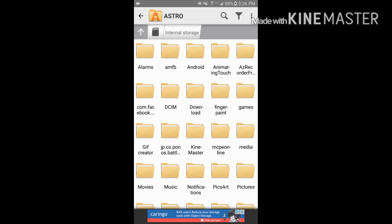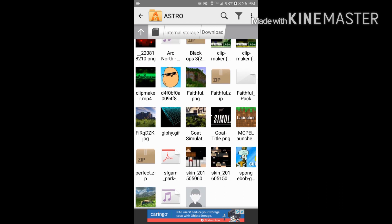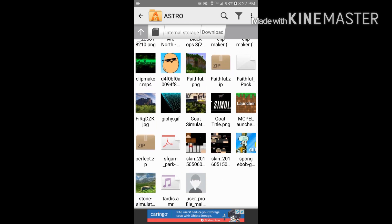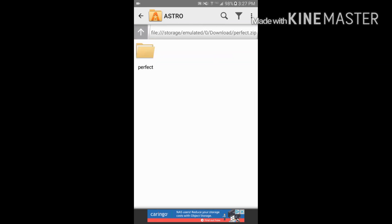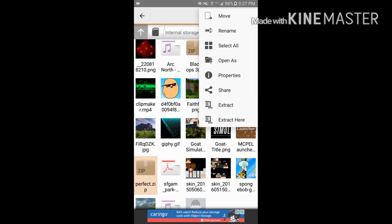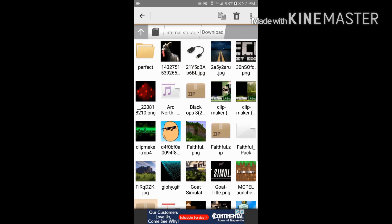When you are in the file manager, you need to go to your downloads. You will see the texture pack that you downloaded right there, and you're going to need to extract it — but I already extracted it, so it's right there.